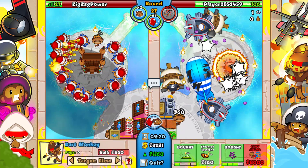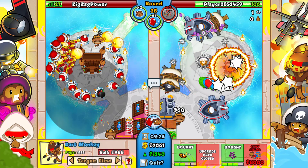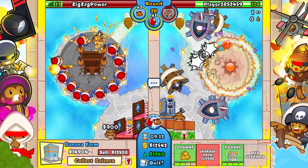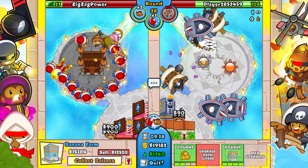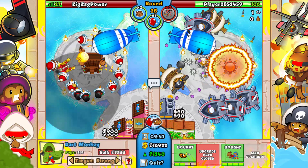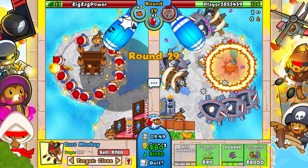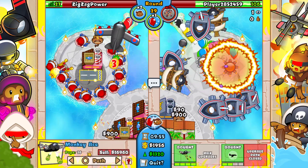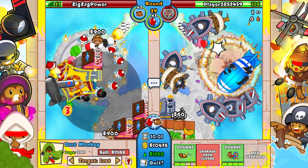I'll go for more super monkey fan clubs. I'll sell this on the next round and then go for a factory. Let's get two more fan clubs - now we have them pretty much maxed out. Let's sell that - for those who don't know, as soon as you sell it, it collects automatically. Let's go for a spectre here and target all of these to strong.